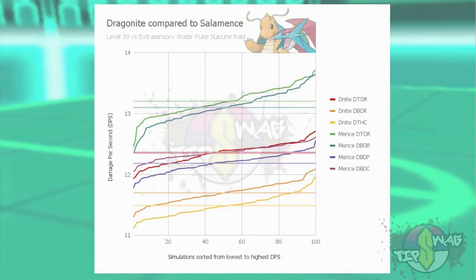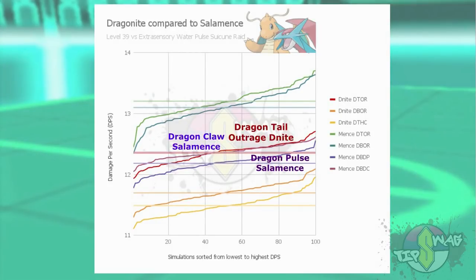What if Salamence doesn't have Outrage though? Moving down, you'll see that Dragon Claw Salamence lines up near perfectly with Dragon Tail/Outrage Dragonite, and Dragon Pulse Salamence is ever so slightly behind. What this suggests is: if Salamence doesn't roll Outrage and instead gets either of these moves, it may be on par with Dragonite rather than strictly better or worse.